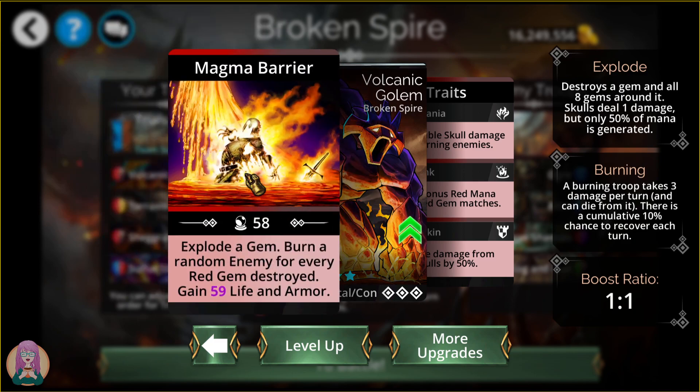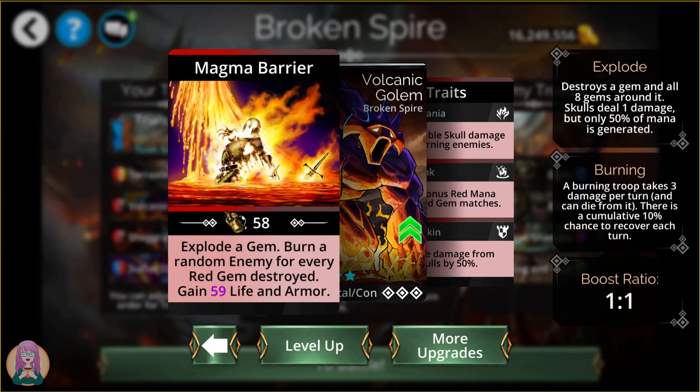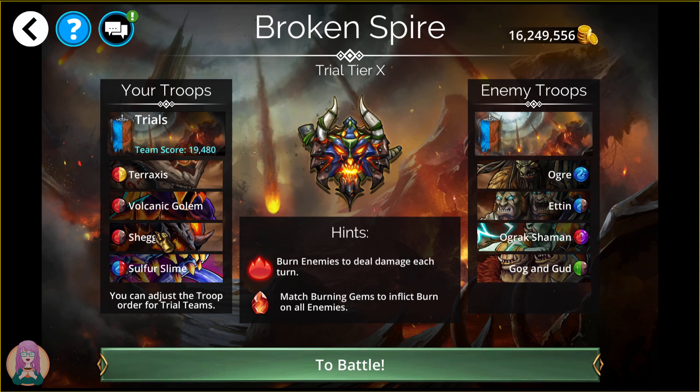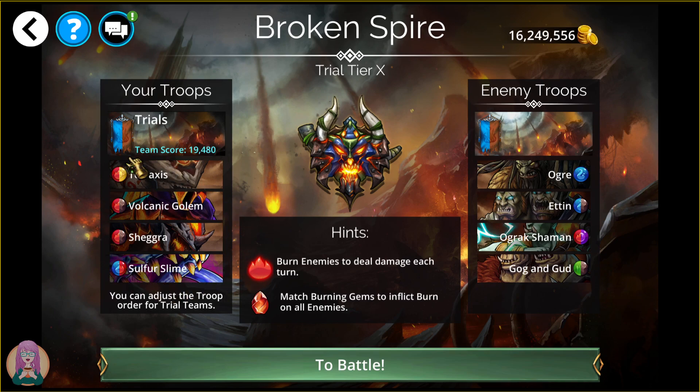I definitely recommend leaving these two up front. Volcanic Gollum is going to gain life and armor. You might want to leave Taraxxus up front to give Volcanic Gollum a chance to bulk up and get extra life and armor. Shagra, of course, is going to turn all the red gems on the board into skulls. So this is what I'm going to recommend starting off — definitely keep one of these two or both up at the front of the team.